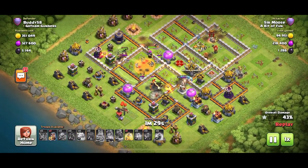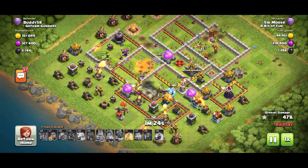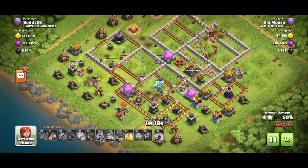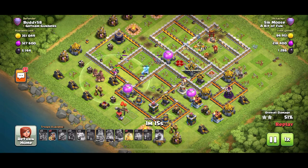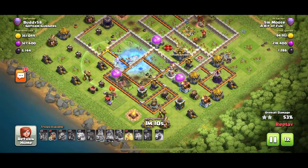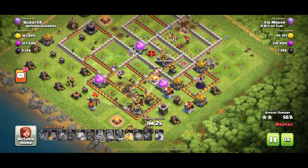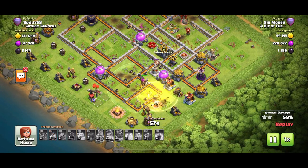Still got one heal spell left and a solitary wizard in reserve. The hogs are streaming into the middle of the base and it looks rather easy with those single-target inferno towers. With this strategy, practice is key — the first stage is the trickiest. Think about trying to take out the town hall with your heroes. On centralized town hall bases that isn't possible, so prioritize the eagle artillery, enemy queen, and CC troops.